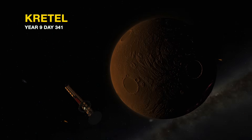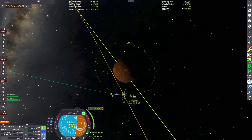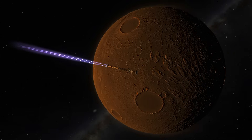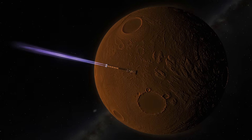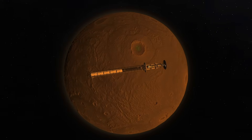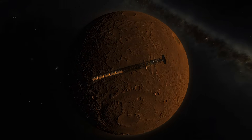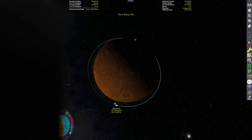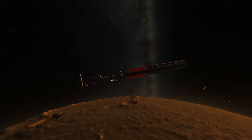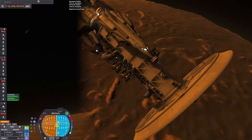Here we are entering the orbit of Kretel, getting our first look at it from orbit. Looks like a dense rocky world with some interesting craters and striations. We can't see its prominent crystal crater from this angle, but as we circularize into orbit around Kretel, we'll be able to see it — it's on the other side of the planet in the northern hemisphere. It's right above the ship now — that green spot. It's a giant crater with an exposed look at the internal core, the solid core of a former gas giant. The intense pressure and heat that exists in the depths of a gas giant is what created these crystals — just like intense heat and pressure makes crystals and diamonds on Earth.